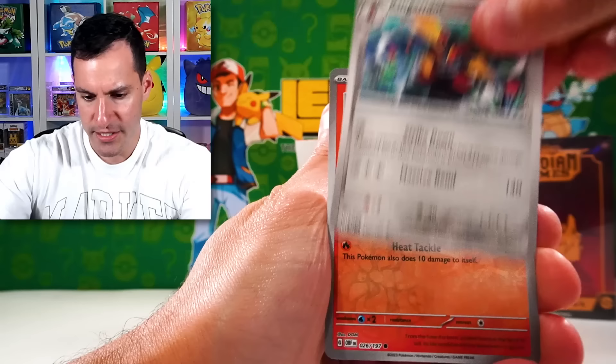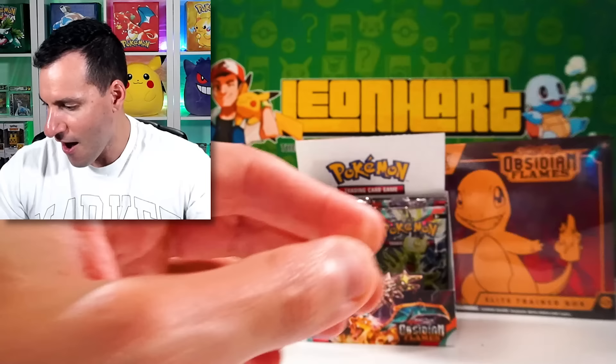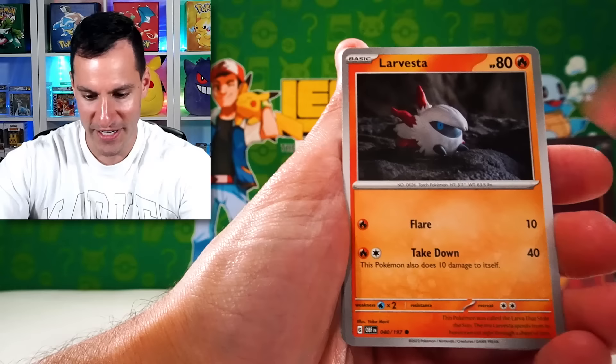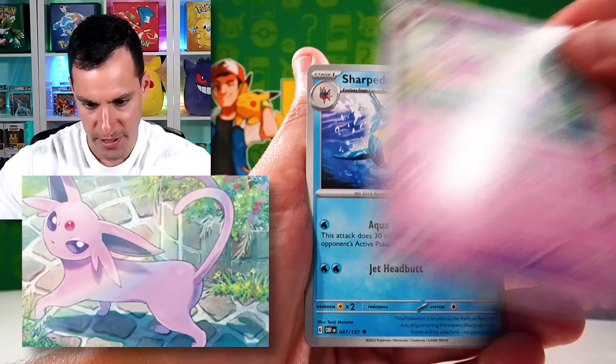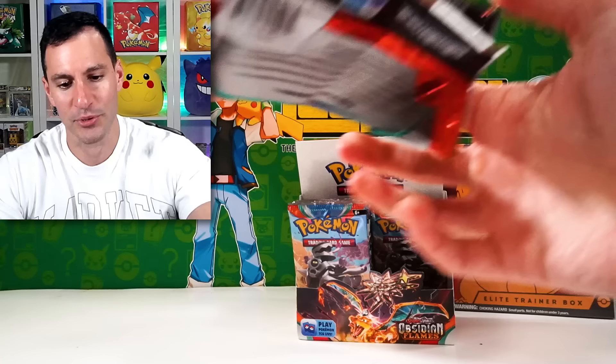There's the reverse holo — it's definitely a sign. An Absol EX full art. Hopefully that doesn't take the place of what could be the other Charizard. Really happy we pulled the golden one. Espeon — very nice. Sharpedo — I think it's Shark Week, so that's appropriate. Heatmor and a Thunderous. Loving this set so far, not just because we pulled the golden Charizard.